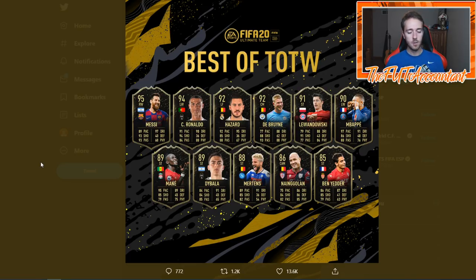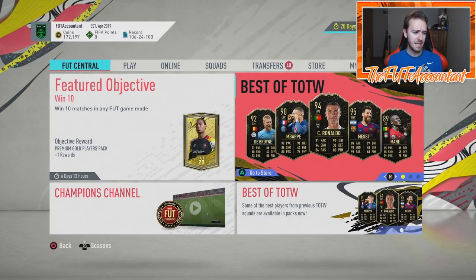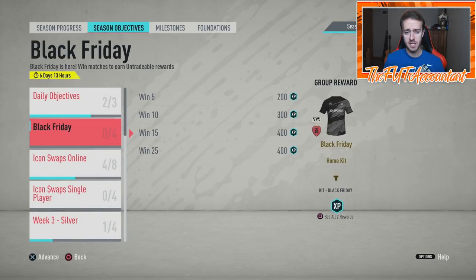One interesting thing — there was not a single defender in this set, and only two midfielders: Nainggolan and De Bruyne. The rest were all attackers. That focused some of my buys earlier today in the defensive area, because people weren't getting defenders from Best of Team of the Week. But this is going to make people want to open packs — Messi, Ronaldo, Mbappé, Mané — one of the best cards in the game — and Benzema, one of the most used cards. EA did a masterclass today.